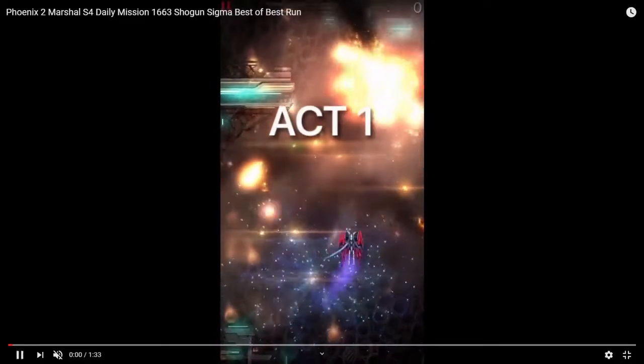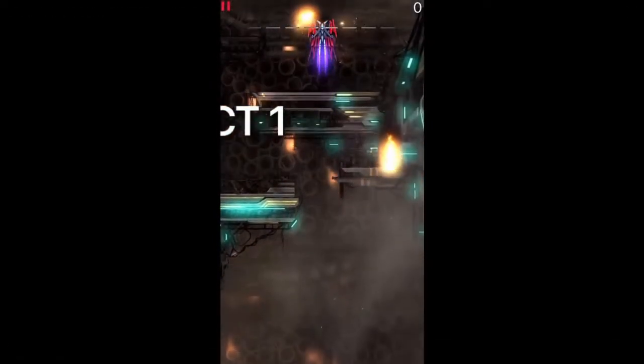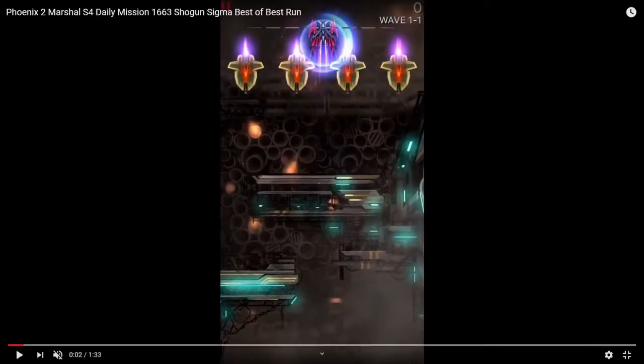Starting up 1-1. I'll be playing the video at half speed to make it easy to pause. So 1-1: 4 sparrows in a horizontal line. Normally this would take 4 slashes to kill, or 3 if you're lucky. But either way it's too slow, so definitely ramp this one.